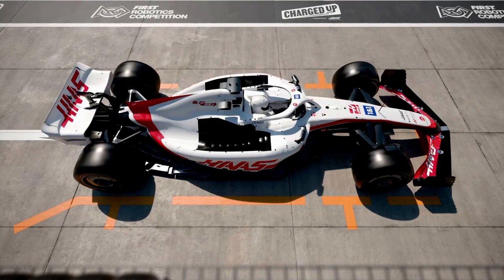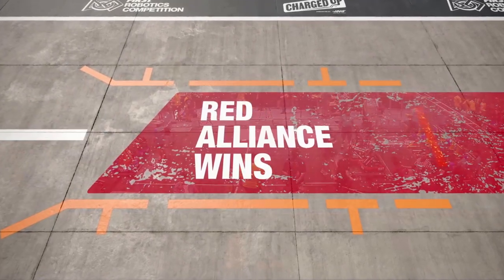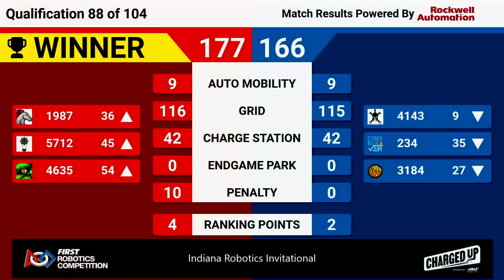We've got our scores for match 88, and it's the Red Alliance with a score of 177 to Blue's 166 — a unicorn match, if that really means unicorn anymore at this point. All six possible ranking points were earned during that last match. Red got four, and that's going to rise them all in the rankings. Unfortunately for Blue, their two ranking points were not enough to keep their positions in the rankings — it's actually going to bring down Mars Wars now in the number nine spot; they've been knocked out of the top eight. Congratulations to our three winning Red Alliance teams.